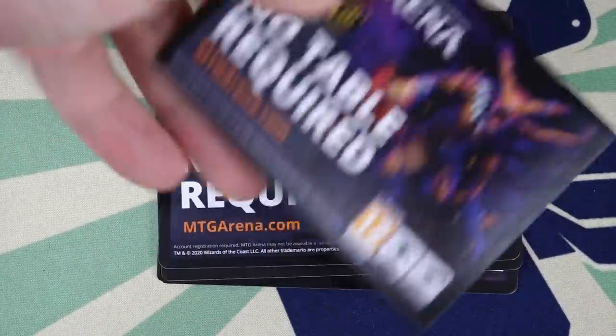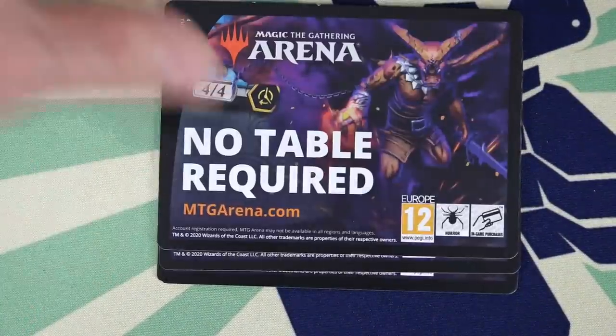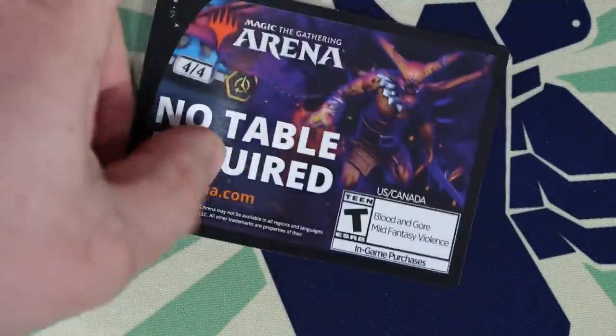These no-table-required advertisements are double-sided — they didn't want to put a token on one side; they needed to say just so that you get the message that no table is required. Send a message.